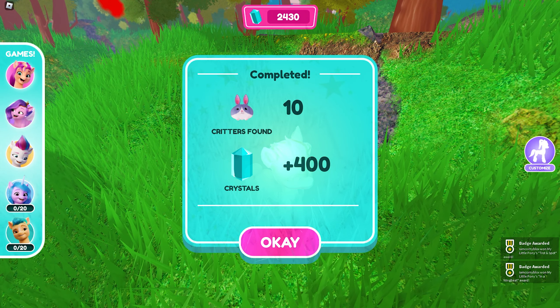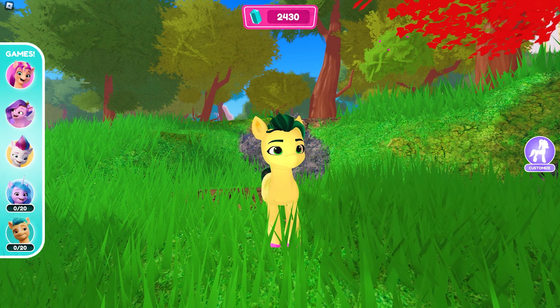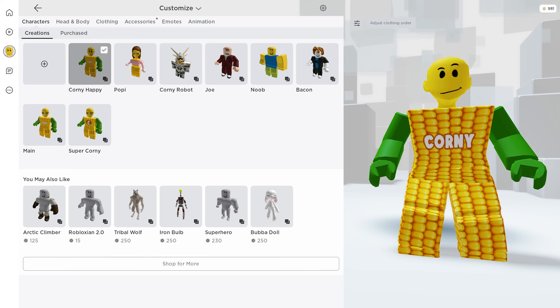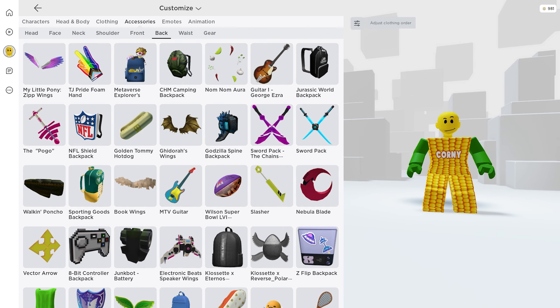Our reward badge is the wings! Let's check how it looks. Go to your accessories, then the Back category — and here it is!